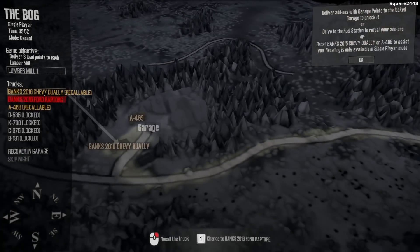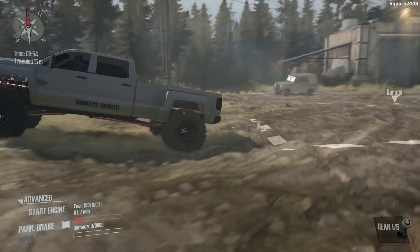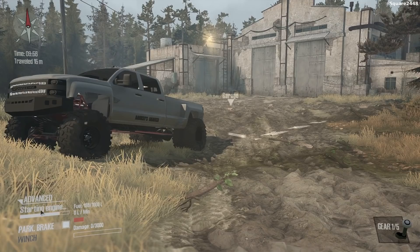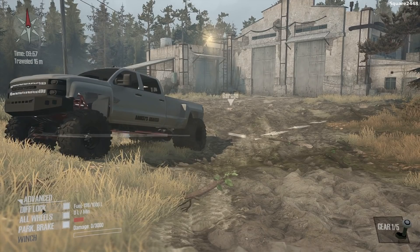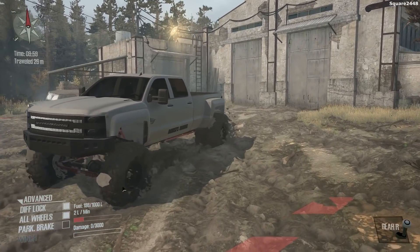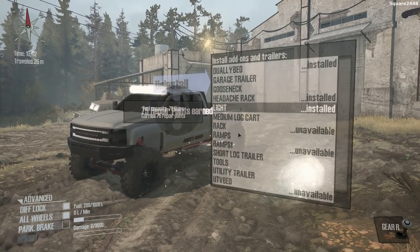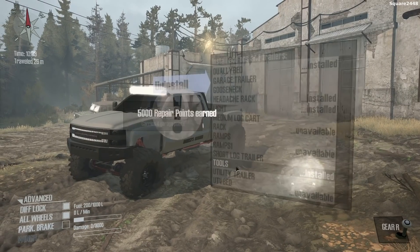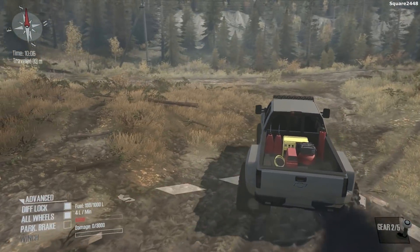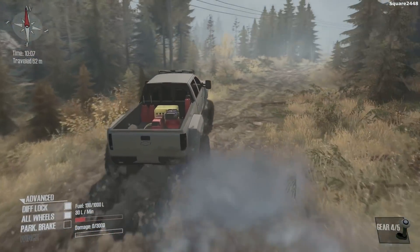So next up, we'll switch over here to the Chevy Duramax. You guys can see that it comes without the bed, but I thought it would be pretty cool to use it with the bed. We'll be turning it on and do a few customizations before we head out. We'll turn on the all-wheel drive and diff lock. This is one pretty cool truck I really do like a lot. So it looks like we can get a headache rack, a few lights, and I think we'll just get a few tools. We got the lights, the tools, everything like that. And for this one, we'll kind of head down the other direction and see what's down here.